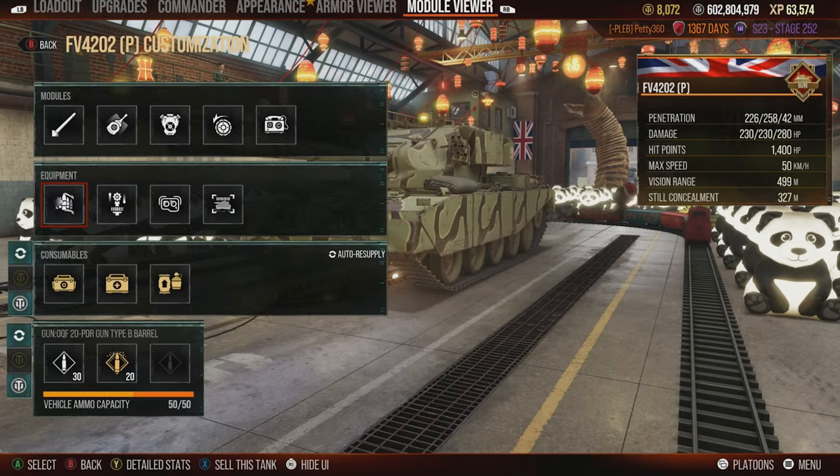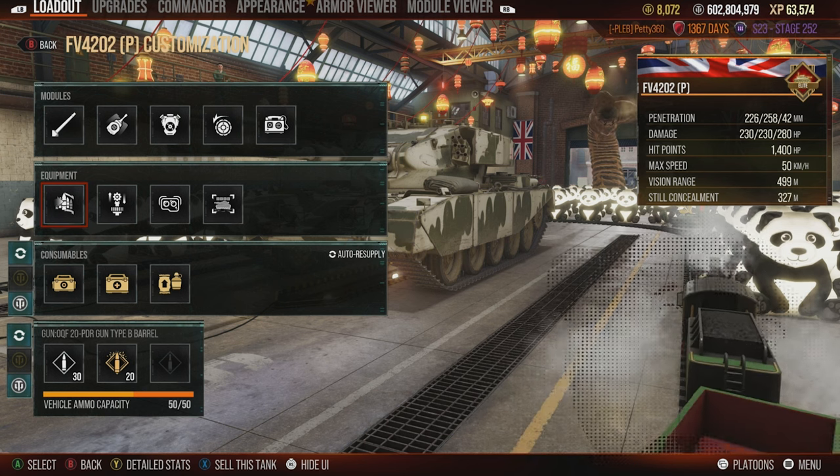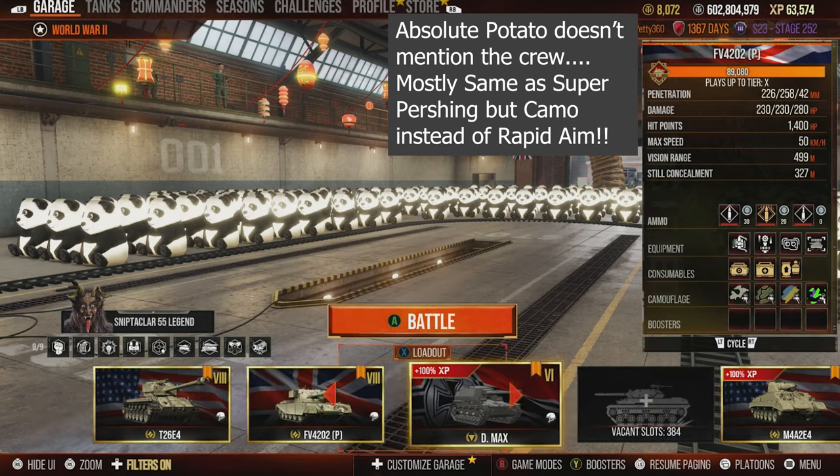For the FV4202P I run Advanced Loader, Gun Stabiliser, and Optics. You don't have to run the Gun Stabiliser — you could run Vents instead — but the gun was blooming out and missing shots on the move quite a bit without it. With the Gun Stabiliser it was a lot nicer for hitting shots on the move. Advanced Loader to make DPM 10% better, and Optics to get the view range up to nearly 499 metres so I can spot for myself, especially on maps like Malinovka and Prokhorovka.